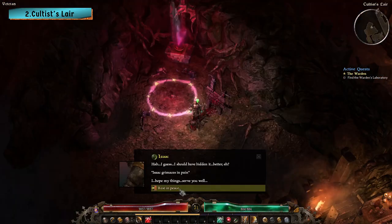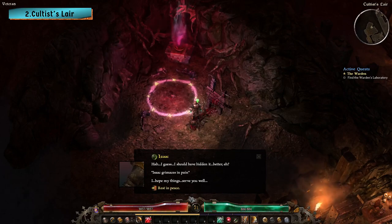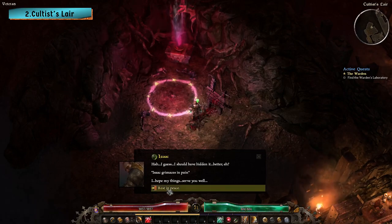If you happen to find the stump before you found Isaac, your dialogue with Isaac will change slightly and Isaac will just say that he should have hidden his stash a little bit better.